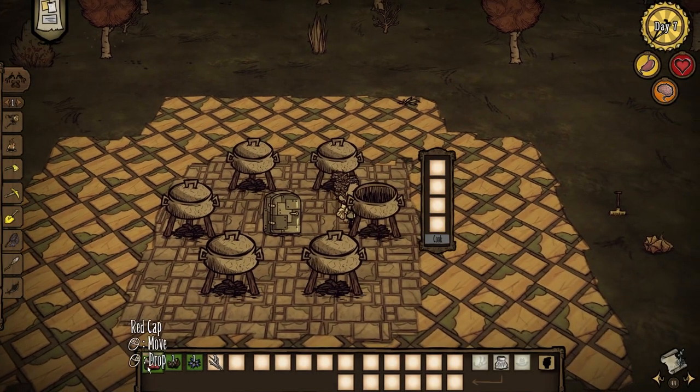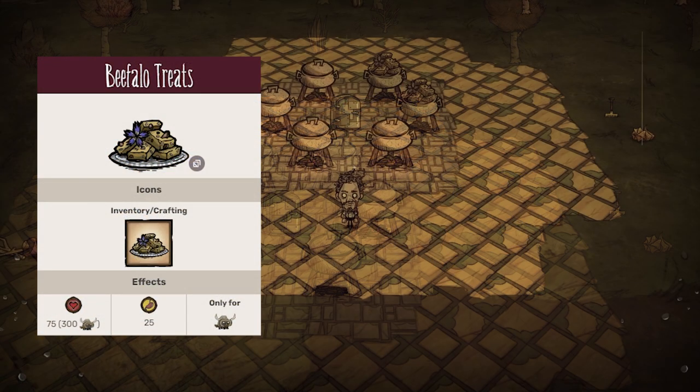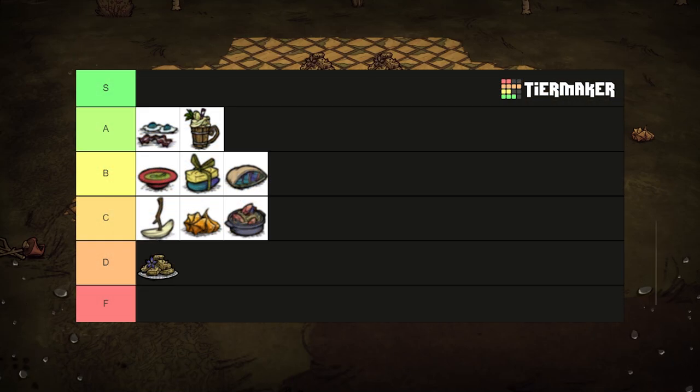Made with a forget-me-lot, a twig, and a birch nut, the beefalo treats would be great at healing your beefalo, but you can just feed them blue mushrooms for the same effect, so I wouldn't consider unless you wanted to fill your scrapbook. D tier.